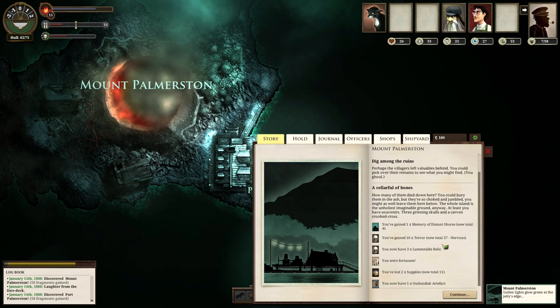Three grinning skulls and a carven crooked cross. So we've got three lamentable relics, a bunch of terror, some memories of distant shores which are cool. We lost two supplies, which is a little bit unfortunate, but I think we gained supplies just a little bit ago, so it's not that big of a deal. And then we've got an outlandish artifact.